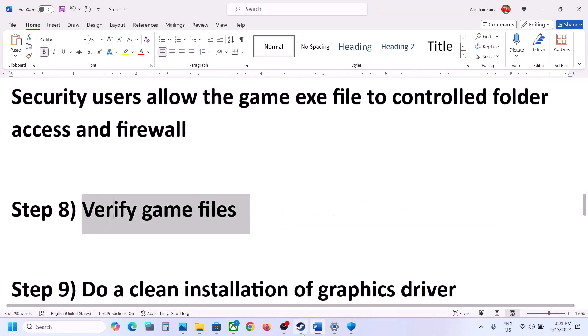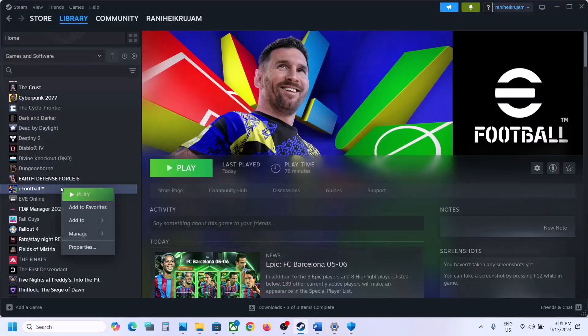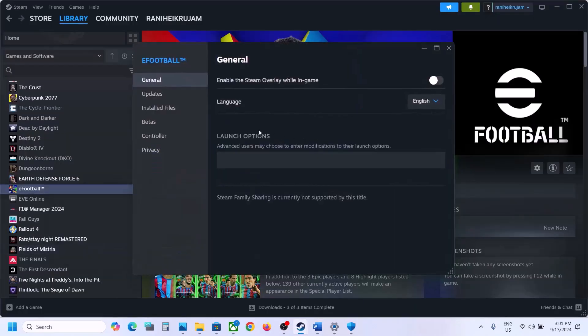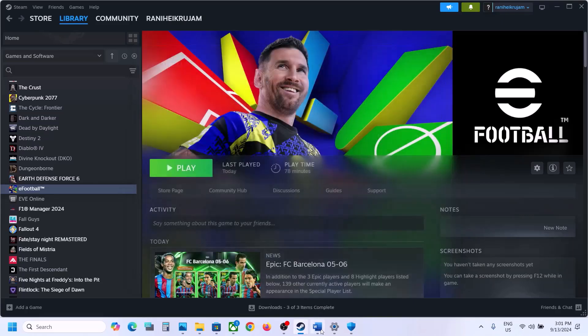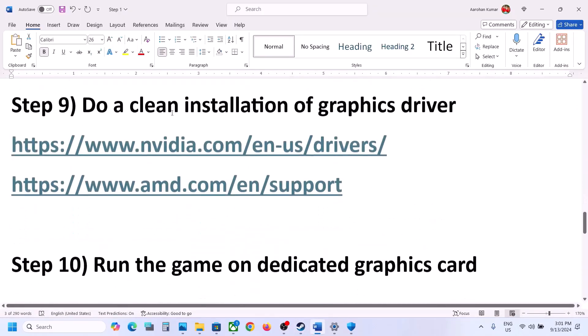The next step is to verify the game files. Go to Steam, right-click the game, select Properties, go to the Installed Files tab, and click Verify Integrity of Game Files. Once verification is 100% complete, launch the game and check.